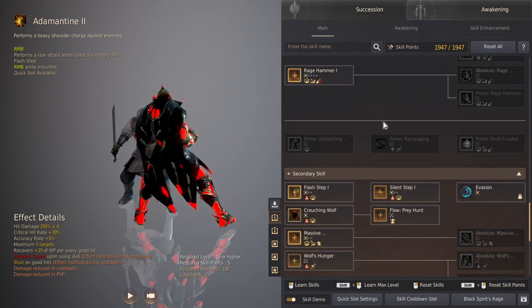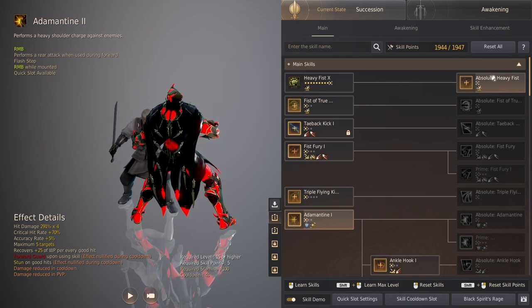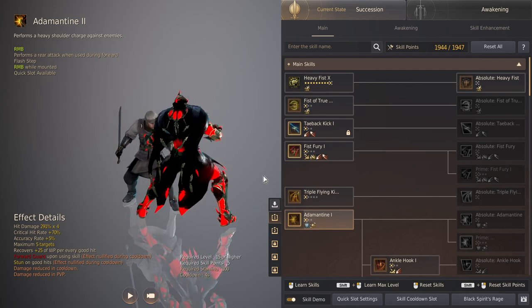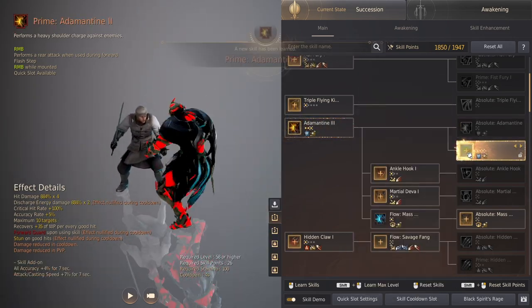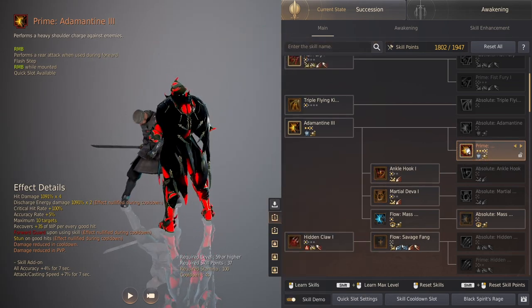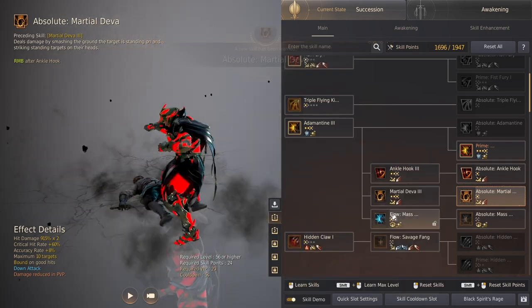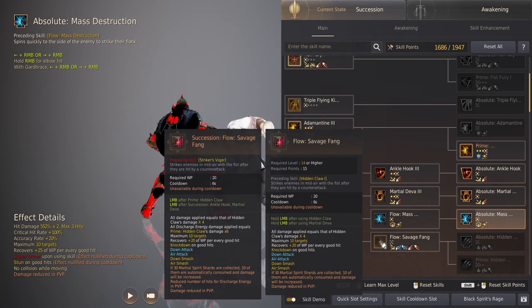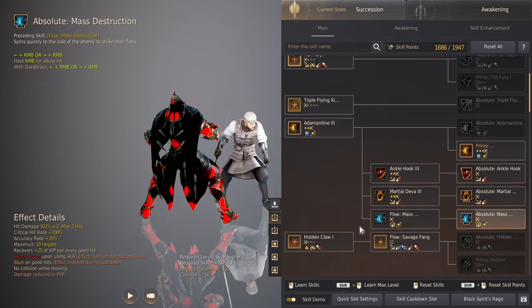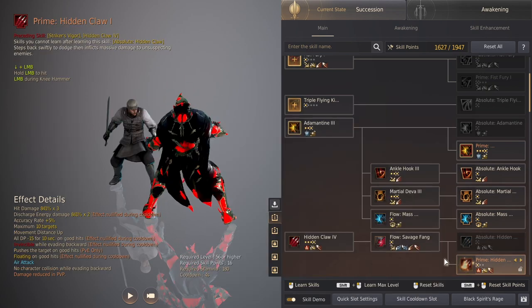So we're going to start off with the skill build for Succession Striker. First, select Succession to unlock the Prime skills. The first set of skills you see are pretty useless — we rarely ever use them. First thing you want to do is level up Adamantine, get Prime as high as you can. All the follow-up skills in this tree are really important: Ankle Hook all the way to Absolute, Marshal Deva all the way to Absolute, and Mass Destruction — not technically in this tree but it is an important skill, so level that up. Next up, Hidden Claw — you don't use Hidden Claw itself that often, but the flow, Savage Fang, is really good. It comes after Marshal Deva as well as Hidden Claw, so it's part of the Adamantine rotation. Level that up once you have enough skill points.